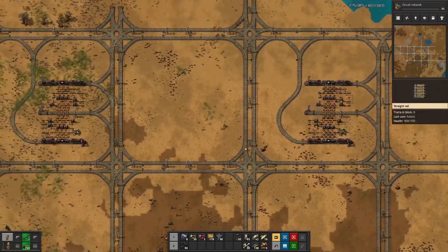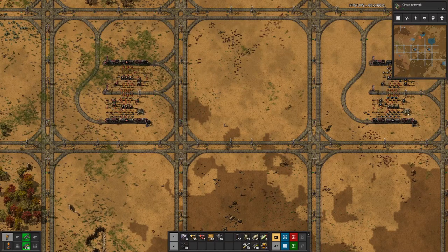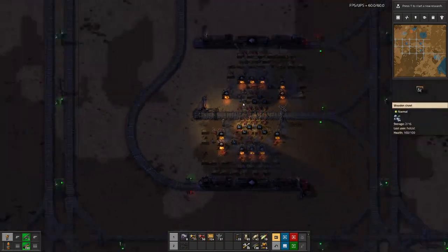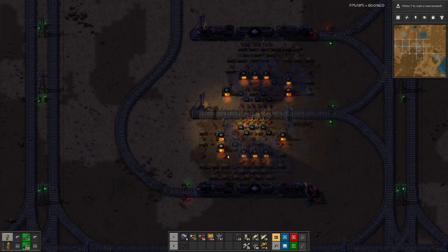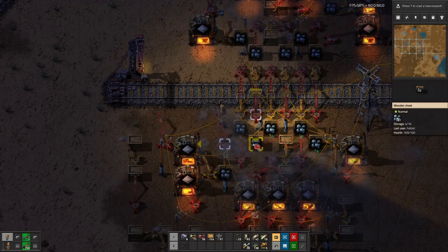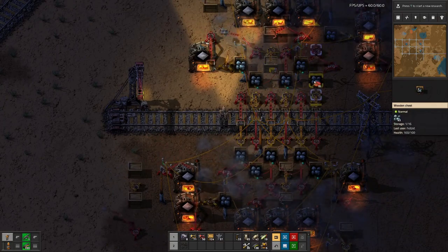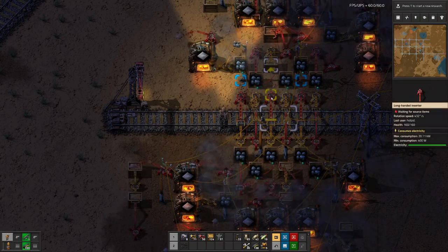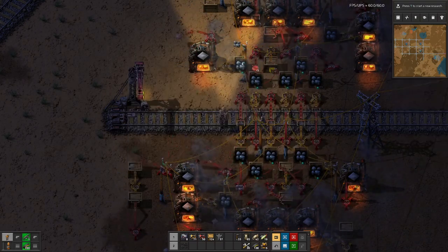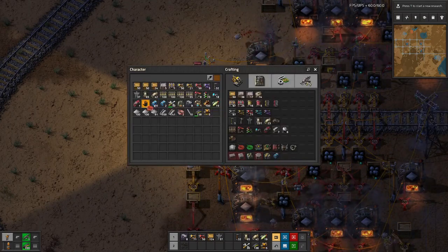Now that the research is done and I have the second iron smelting in place, let's see if we can figure out a way to do this by connecting all the chests, and then we need one wire going from here to there, which means we probably need a pole there.